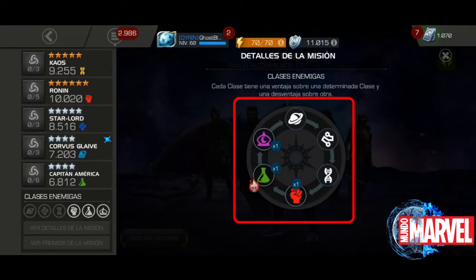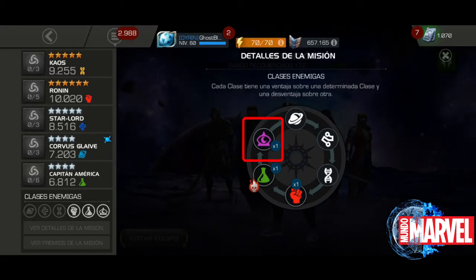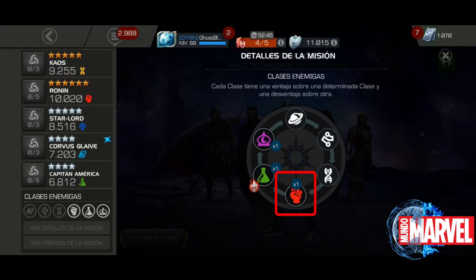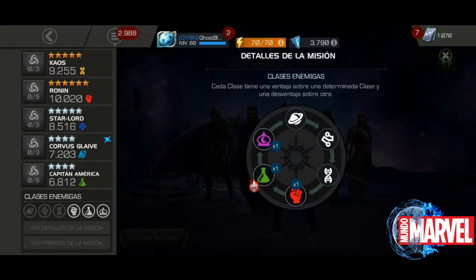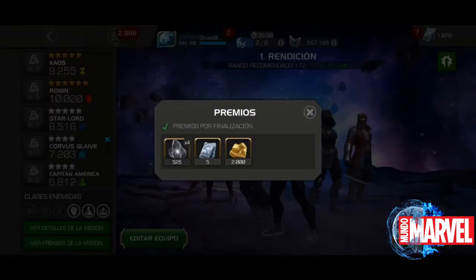En esta parte vemos los detalles de la misión. Aquí nos indica cuáles son las cantidades de personajes que hay dependiendo de las clases: hay un personaje de clase Místico, uno de clase Científico y uno de clase Hábil. Esto es relevante si queremos ir con luchadores con ventaja de clase, que es un punto a favor en la batalla, porque el personaje tiene un plus en su ataque.